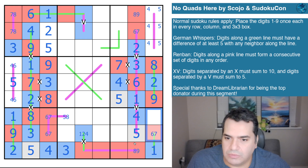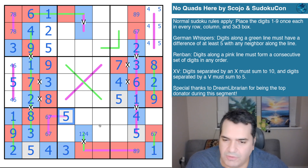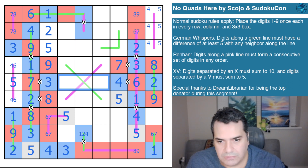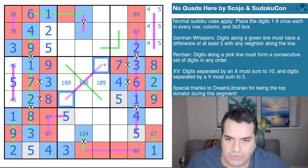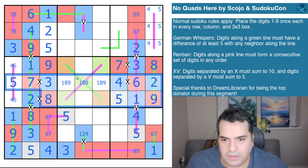That eight is looking at a five here — I can place that five. Moving to this box: the middle has one, eight, nine. Whatever this digit is, these two cells will be the same polarity — so I'll color them green and orange. That's the five in this box.